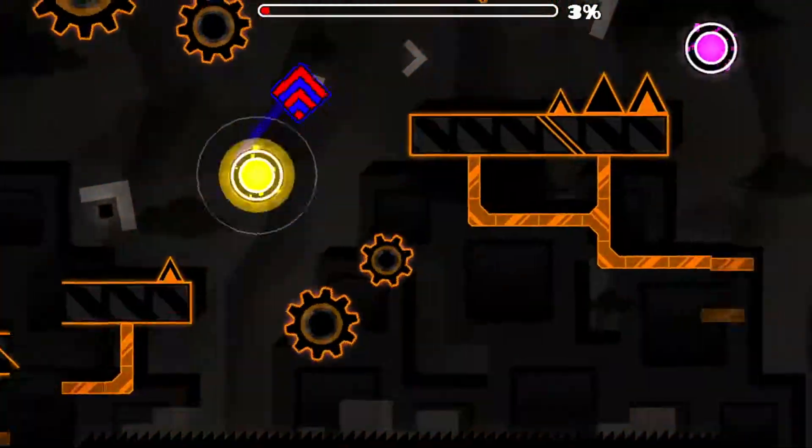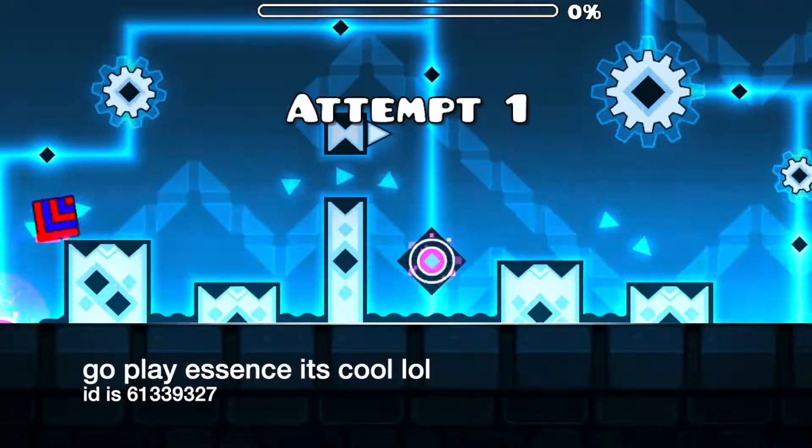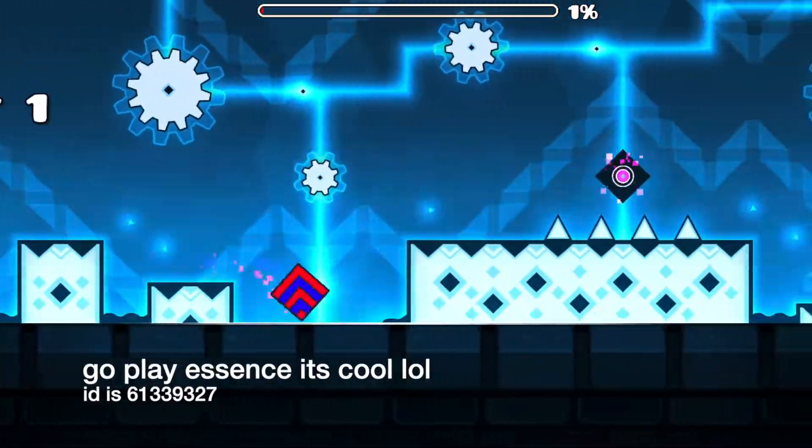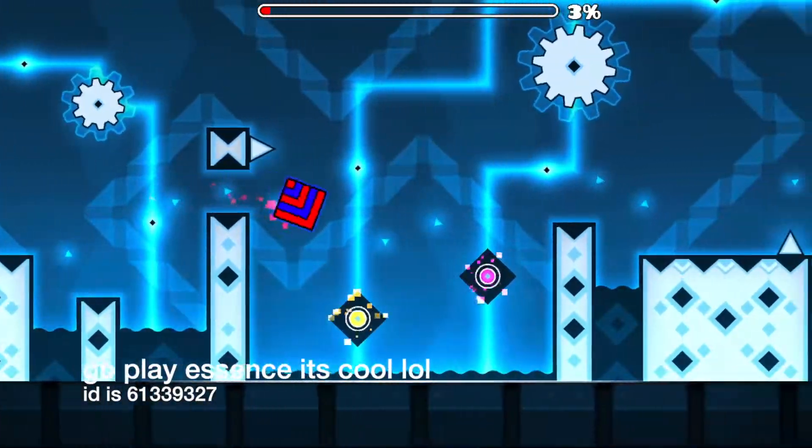Tabasco is a new hot, epic-rated easy demon by Talia, a GD moderator and somewhat well-established creator who made Essence last year, which is a level that I liked for its relatively simple representation of a unique idea executed in a few different ways.